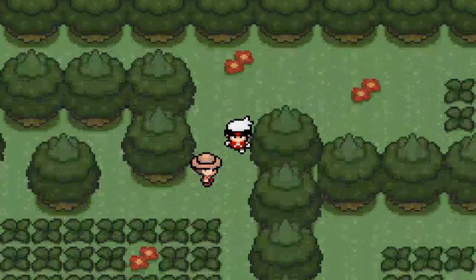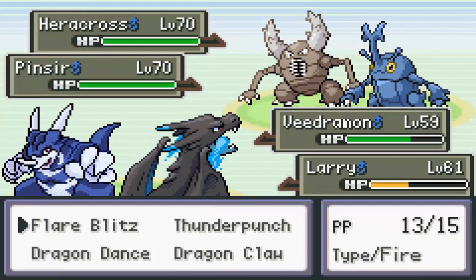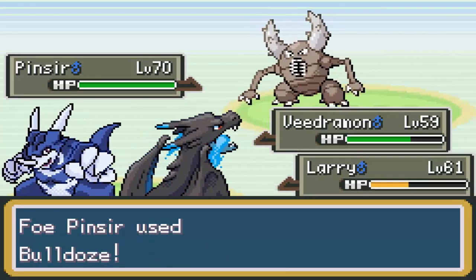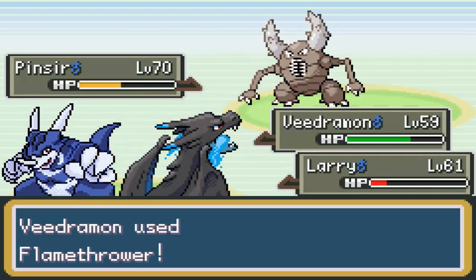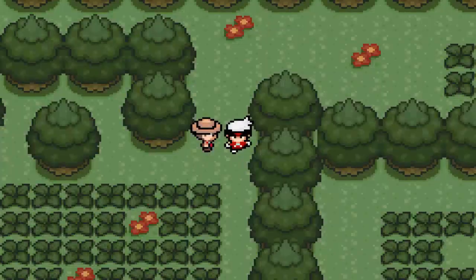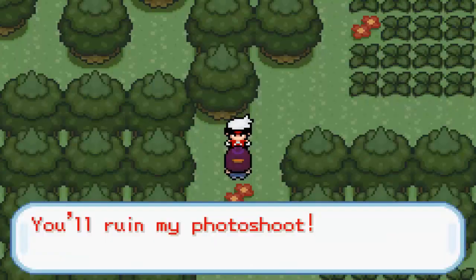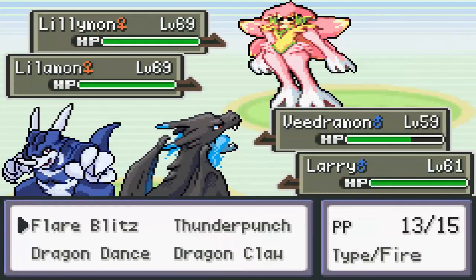I think it evolves one more time. Aircross and Pinsir — okay. Flamethrower and Dragon Claw. Bulldoze — okay. We still outspeed Pinsir after the speed lower. I don't know why Charizard X is so fast — and I did it again, I did that last episode too. Keep pressing the help button. We'll heal up Charizard and Flare Blitz.